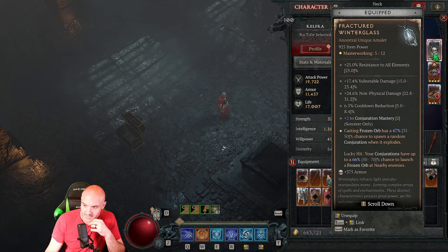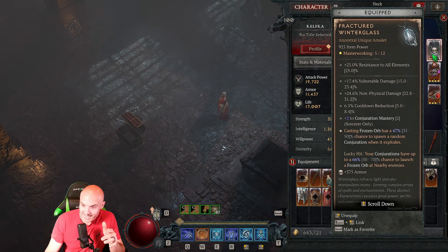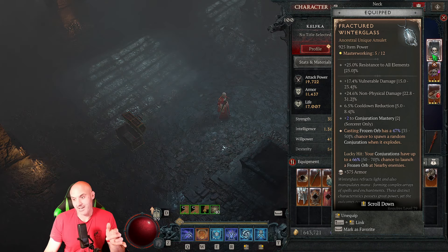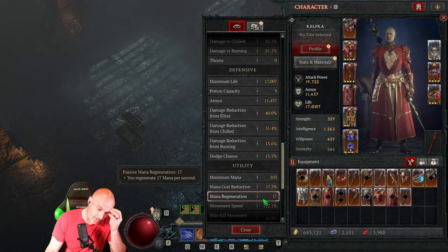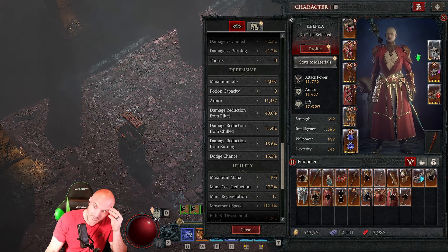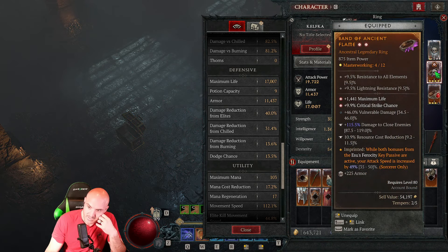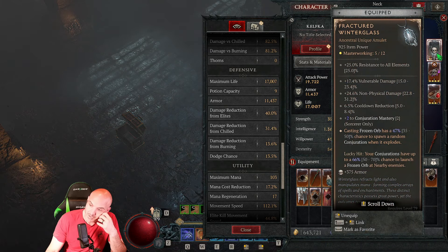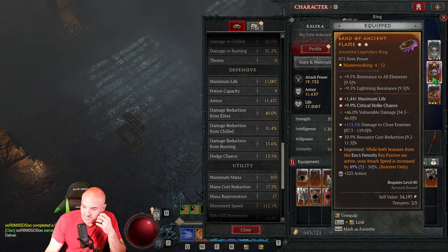I would change vulnerable damage for delight damage on the greater affix if I was being picky. Damage to close enemies is good but I was thinking about changing it to cold damage, because on some of these pit bosses it's harder to be up close to them. Chance to cast frozen orb is a must at 50% - I did get the first upgrade on that from master crafting. The off-hand lucky hit chance and 47% chance to spawn a conjuration when it explodes is good. I got lucky and upgraded to four ranks of conjuration mastery - if it had started at two, it would be at three now, which gives you mana per second.